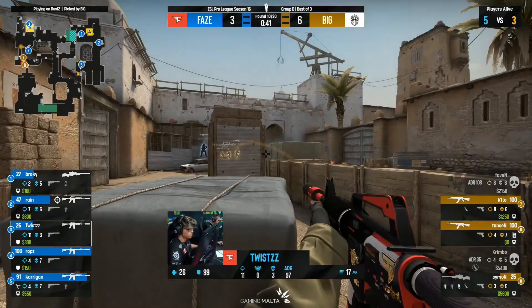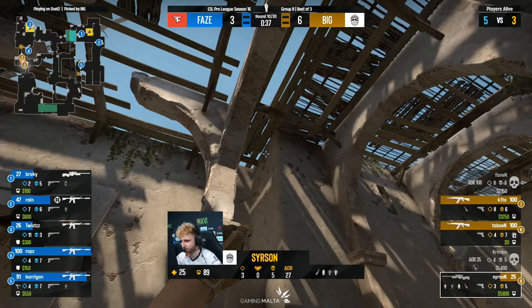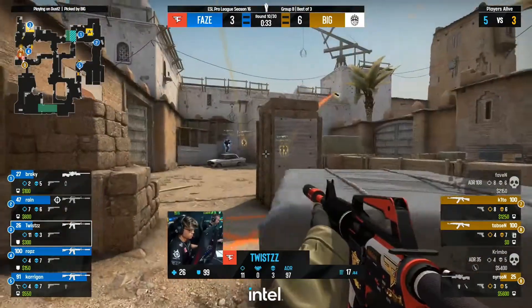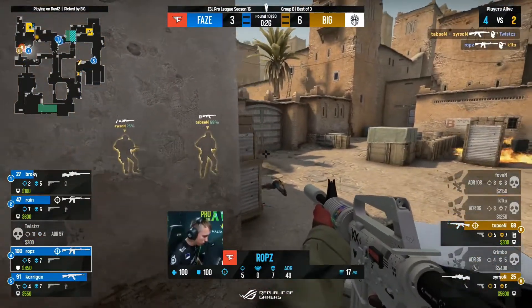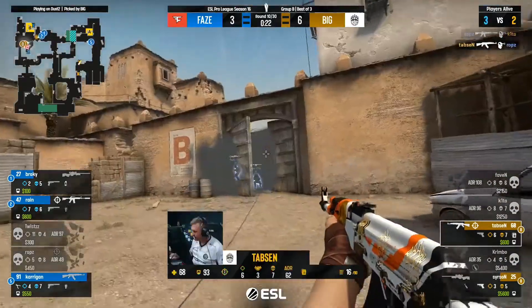All right, getting in the zone — here we go. Twist, Canadian sensation. They've got a chance here — this is looking promising. Big might be able to thread the needle with the Molotov at the back as well — they can potentially isolate the players here. The car goes down with nothing — this is a real problem. Rops thankfully finds one, ducking and weaving. The opening has been found — can they get the bomb planted?